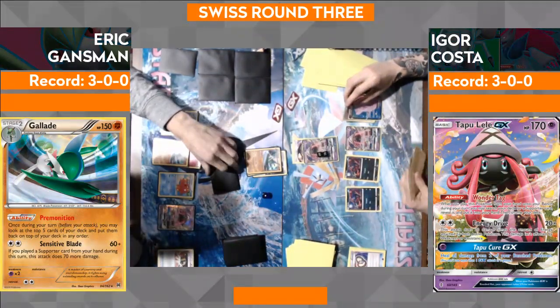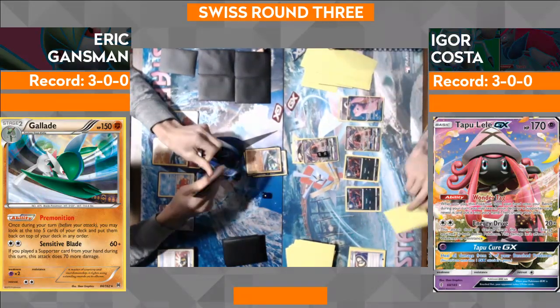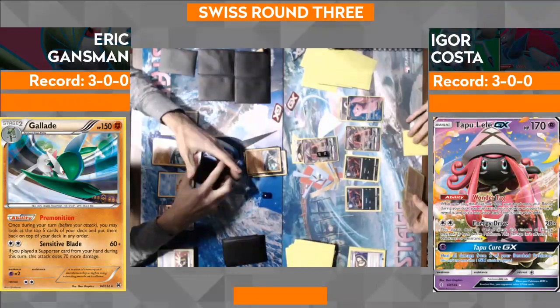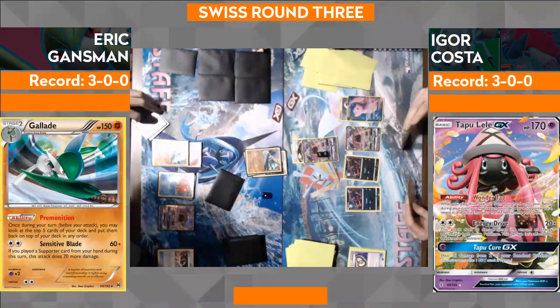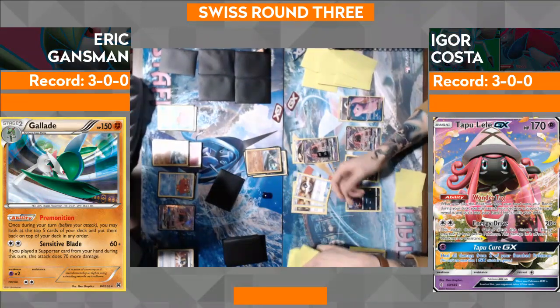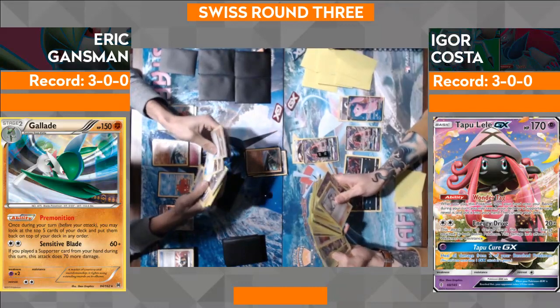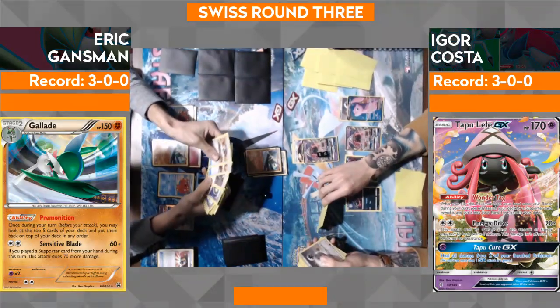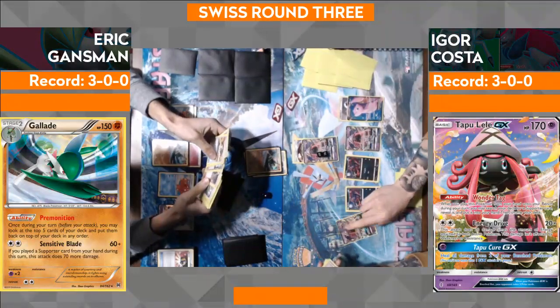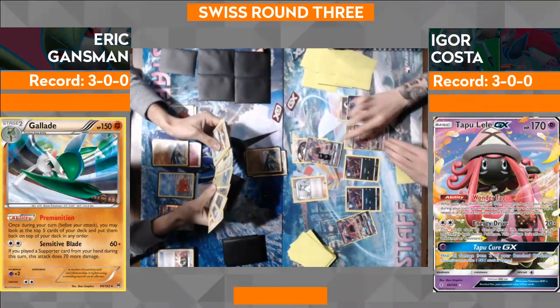There is one of Igor's spicy techs — it's a Mew EX. A card that is still legal because of the promo print that came out last year. It has that Versatile ability — it lets you copy any attack on the board as long as you have the energy. So he can copy Sensitive Blade. It's a risk-reward thing because yes, you get to knock out the Gallade, but return knockout is so easy with just a supporter. The downside is that Mew is 120 HP and Sensitive Blade after a supporter is played knocks out the Mew.